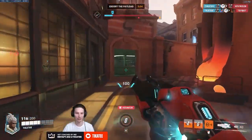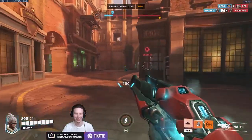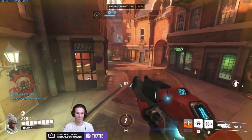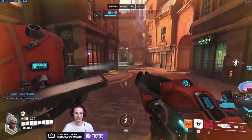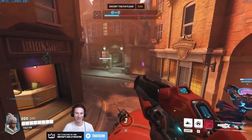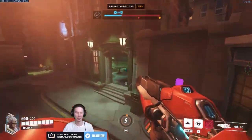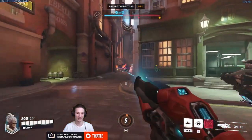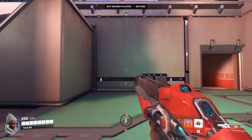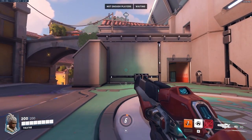There is some interesting tech with Power Slide I found recently. First, you can get a higher vertical jump with unique inputs by cancelling the slide the moment you touch the ground. You jump, use the slide in mid-air, and the moment you touch the ground, hit spacebar to cancel the jump instantly — you'll get more verticality than from a normal slide jump. The most practical use I've seen is on Dorado's second point, letting defenders get to high ground more easily and consistently.